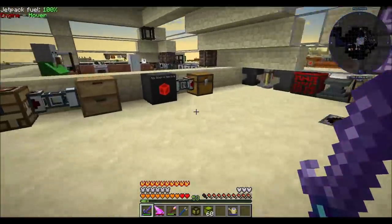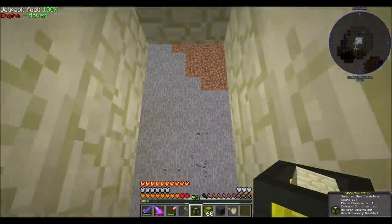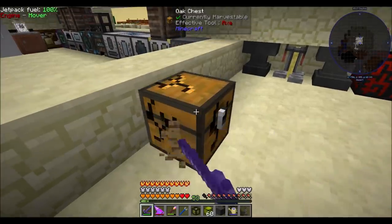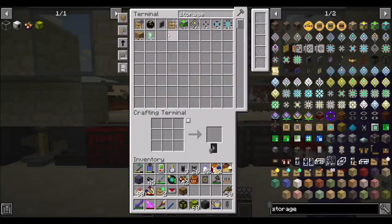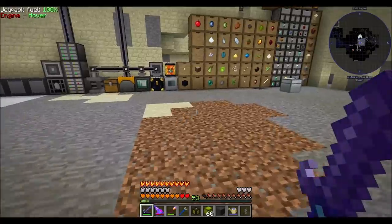You ready for this plan? Cause I'm liking this plan. So you're coming with me — well, not all of you. And you'll be the chest that has it, and then we're going to have a storage bus, and then we're going to have some filters. Yeah, we definitely want to filter this. We don't want anything going in here.